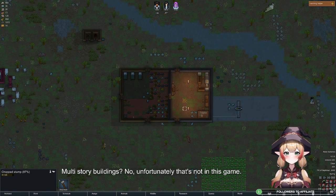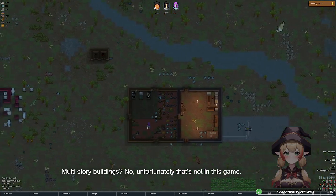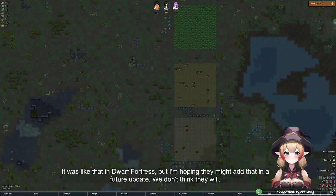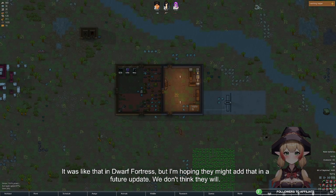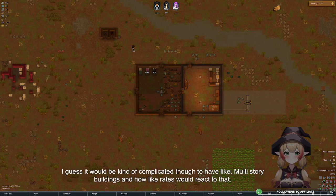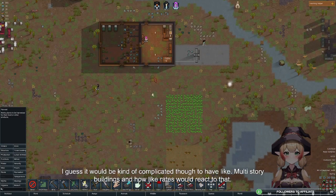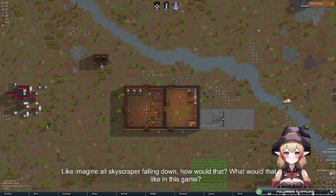Multi-story buildings? No, unfortunately that's not in this game. It was like that in Dwarf Fortress, but I'm hoping they might add it in a future update — I don't think they will though. It would be kind of complicated with how raids would react to that. Like imagine a skyscraper falling down — what would that look like in this game?